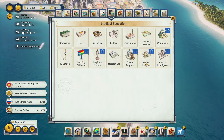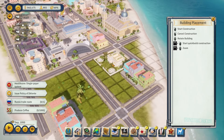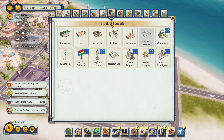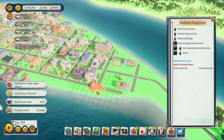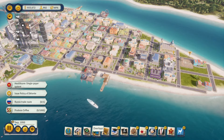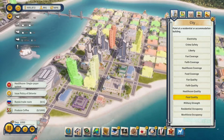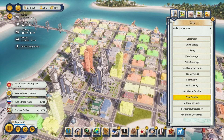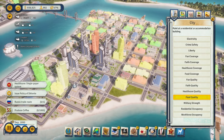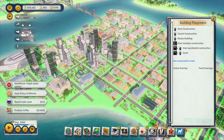We should do the childhood museum — let's just get it done. This spot looks really good for it. What else — I'm thinking something simple like a grocery. Let's check food quality: there's lots of red and orange here, meaning people don't have quick access to a grocery even though there's one nearby. This is telling me we should build another one.